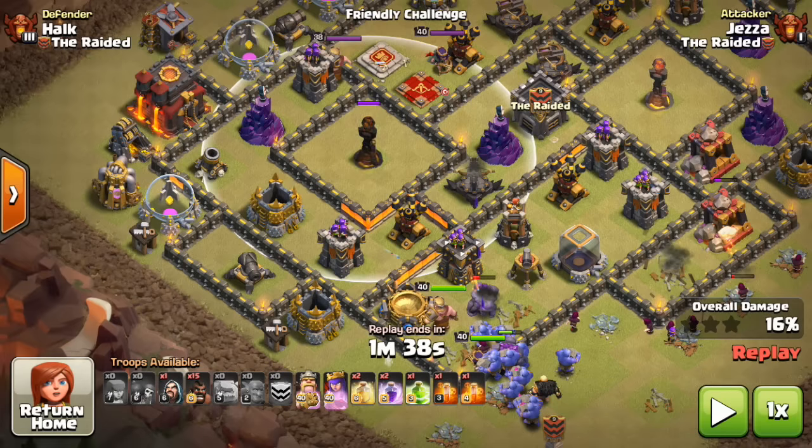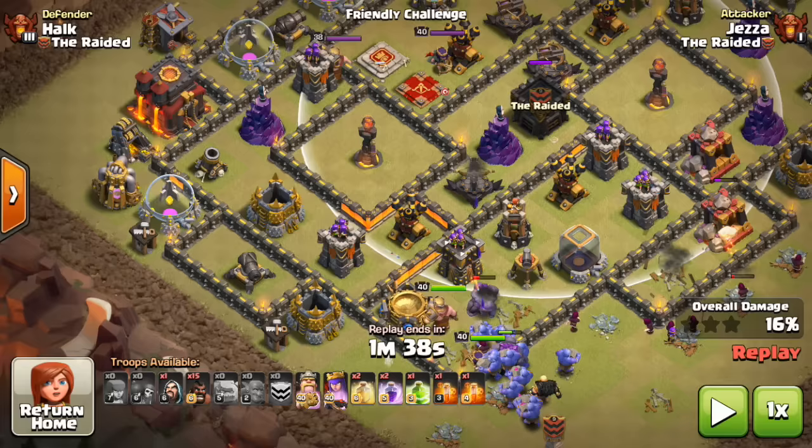I wanted to get into this compartment here because I was of the opinion that if I got in there I could rage my bowlers up and get at least one of the inferno towers with the bowlers. My queen would get in there as well and take out the additional inferno tower.